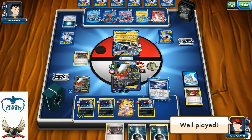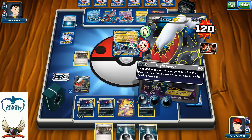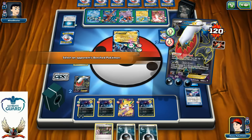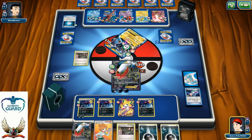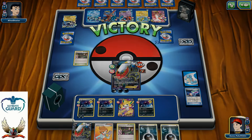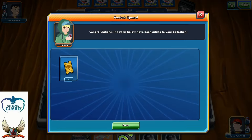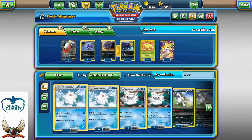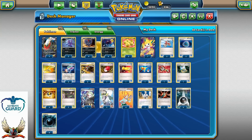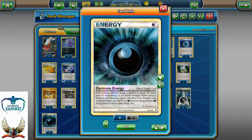Plus Power and Hypnotoxic Laser — that's the knockout for the last two prize cards! I can also spread damage to his benched Deoxys. At the end, that Plus Power actually made a whole difference here. I managed to pull the one-hit knockout with my Darkrai and also spread damage to the bench. It's insane when you can strike for 170 and spread 30 damage to the bench — this is just way too much.